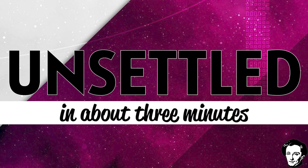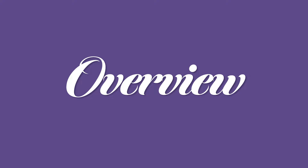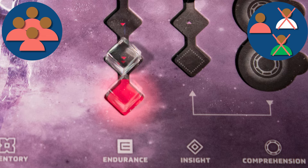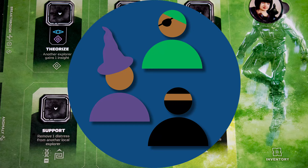Kia ora koutou and welcome to Unsettled. In about three minutes: there's no official solo mode, it's a game for two to four players, playing time is medium, and it's a moderately complex game. Space — the final frontier. You are the crew of the Scarab and you're kind of lost. Supplies are short and you need to get what you need from this hostile world in order to survive. This is a cooperative game and you lose if all your characters run out of endurance.